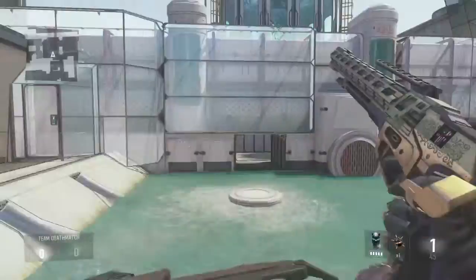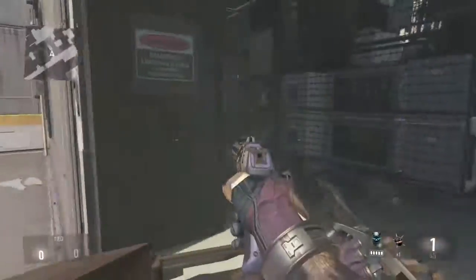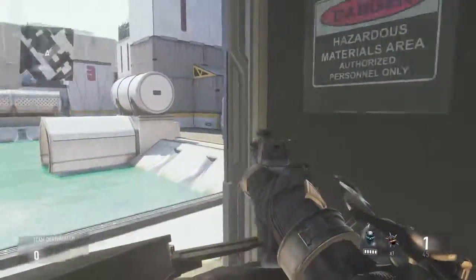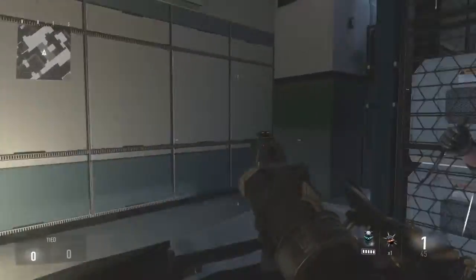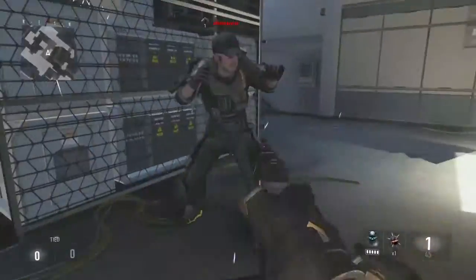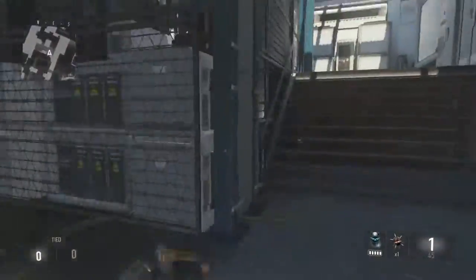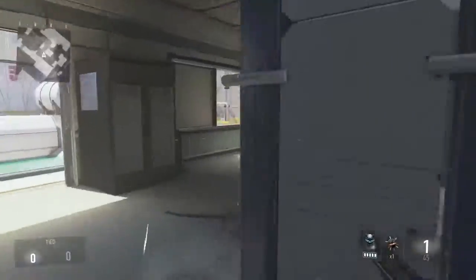Hey, what is going on guys, this is badass for here and I'm bringing you another kind of jump spot on Call of Duty: Advanced Warfare. It's not really a glitch, it is kind of a good spot, especially if you were to play hardcore because then they wouldn't know where you were killing them from, especially if they use this room a lot to come down and shoot out right here.